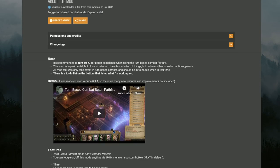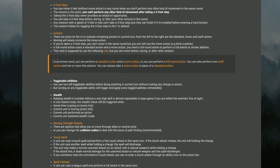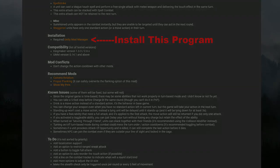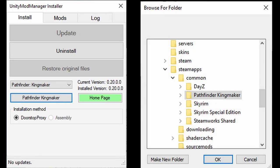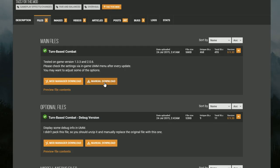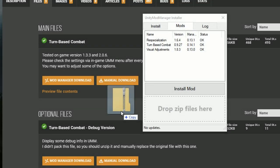Right here we have the mod page for the turn-based combat mod. There's a lot of information on here going over everything this mod does and all the options inside it — I'd recommend giving it a read. Before we download this, we're going to scroll down and find the link to the Unity Mod Manager. You'll want to download this program and then point it to your Pathfinder: Kingmaker installation directory wherever that might be. Then go back and download the turn-based combat mod — manually download it, don't download it with a mod manager.